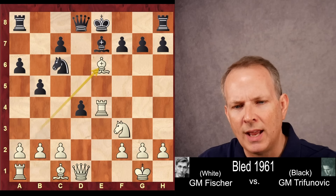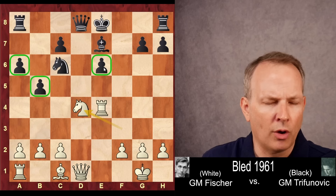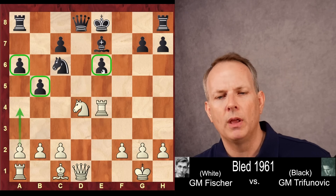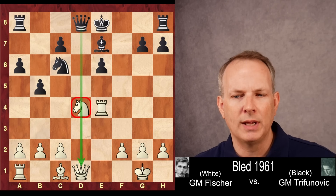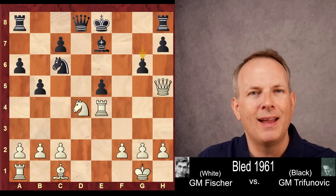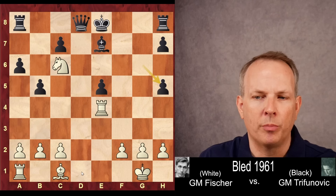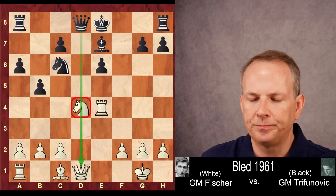After Bishop to E7, he goes ahead and takes on E6, creating an isolated pawn to work on. Now he takes on D4. So Fischer has the A6, B5 structure which is a little vulnerable to attack, maybe with a move like A4, and the E6 pawn is isolated. There's a pin on the D file — if the knight moves, Queen takes Queen. But if black plays E5 trying to exploit the pin, white can play Queen to H5 check, and after G6, Knight takes C6. The knight attacks the queen and the queen at H5 defends D1. After pawn takes, white has a much healthier pawn structure and is just better.